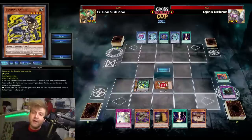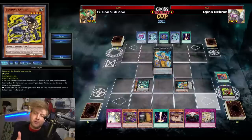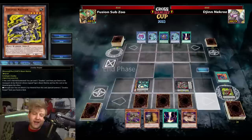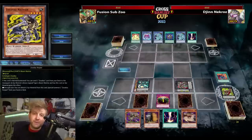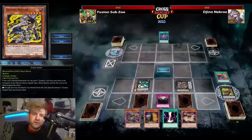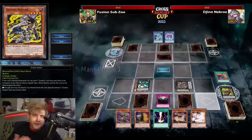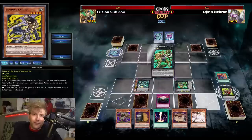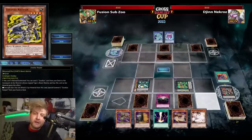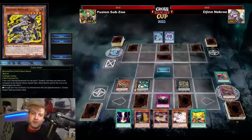Going first, you side-tech in so much hate in this matchup — like Anti-Spell Fragrance, which was popular back then, and Dimensional Barrier for the most obvious reasons. Those are very key cards in this matchup. If the deck is able to draw 3, 4, 5 cards during its opening turn, it's not that hard to draw any of those anti-cards. Kind of disgusting.